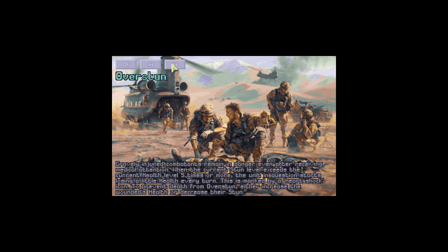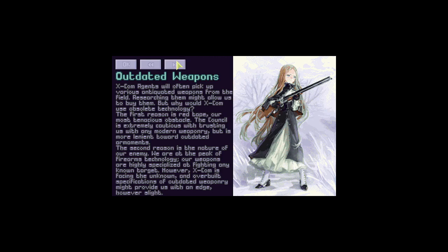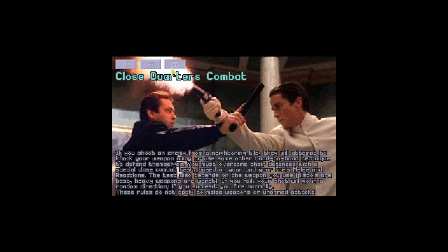Overstun: gravely injured combatants remain in danger after receiving medical attention. When the stun level exceeds five times the health, they start to lose health — indicated by a heart shock icon. That actually makes sense. I always kind of hated that — you should be able to kill someone by stunning them if their health is almost dead anyway, even if they're not bleeding; it indicates vulnerability. Outdated weapons, missions and research, sanity, teamwork, damage, damage rolls, accuracy, fire spraying, night vision, crowd control, look around, surrender, sniper, spotter, cooperation. Many enemies have a spotter or sniper ability. Close quarter combat. I'm not going to do all of this right now — we're just going to ignore it, whether we should or not.